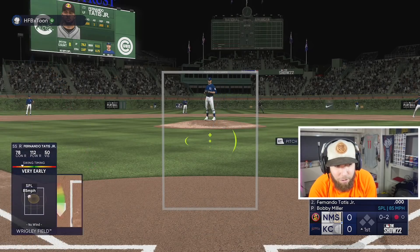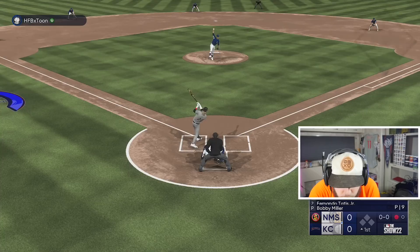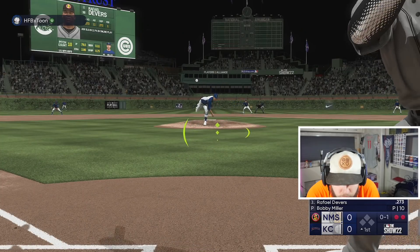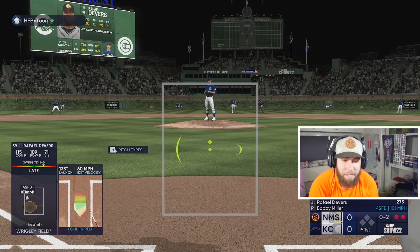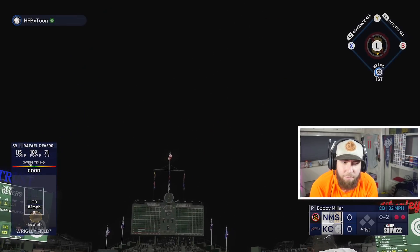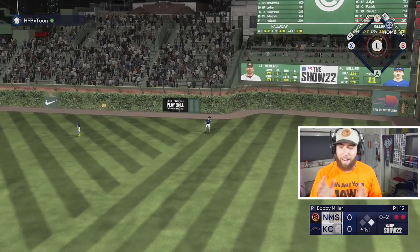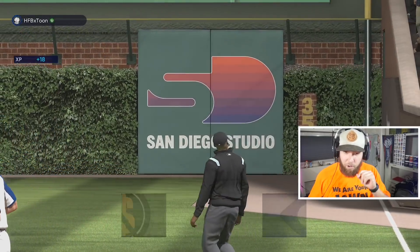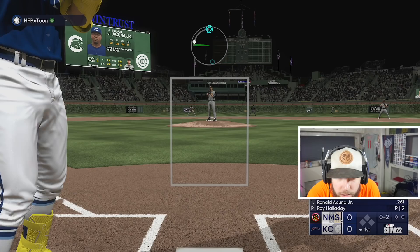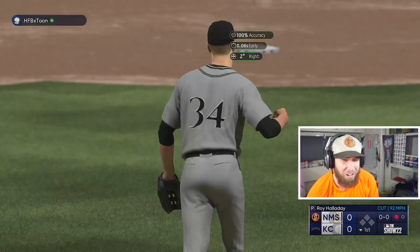Hung a splitter — oh two, we were early. Tatis fights that off — that was a good curveball, good pitch. Fastball — not only is it coming in heavy, it's got good run too. Devers a little under it, just missed it — there's a pitch we definitely want back. Three up, three down for Bobby Miller — my first time seeing him on Hall of Fame. Oh and two — swung out over that curveball. Doc Halladay cutter, beautiful! Good start, Doc.